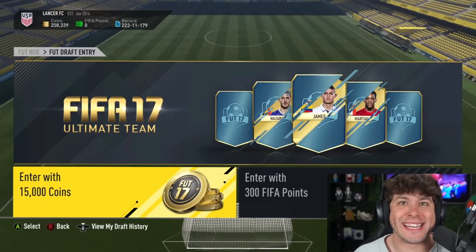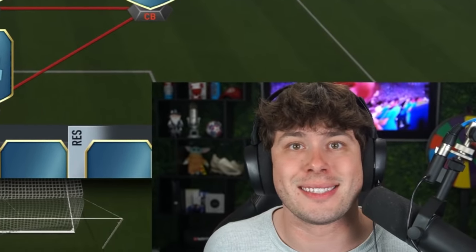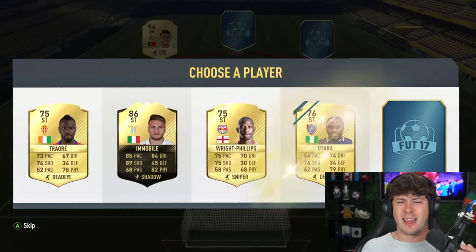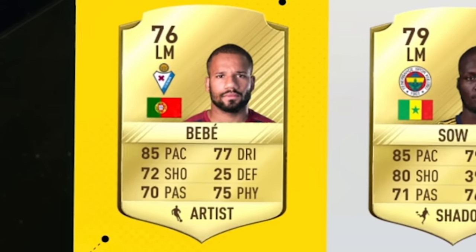Up next is FIFA 17. We must get Ronaldo in this draft and also take every Portuguese player — this is going to be really hard to get chemistry on. We already got Ronaldo! It is the normal one though. We're just going to take all the Portuguese players now and try to get 100 chemistry. Who did Portugal even have back then for strikers? We just got Bebe.